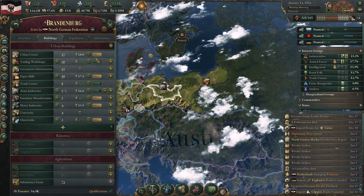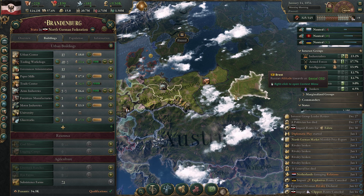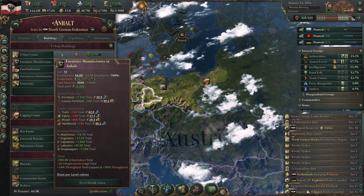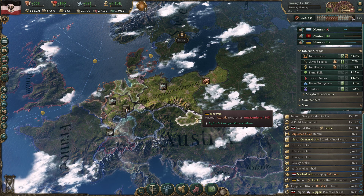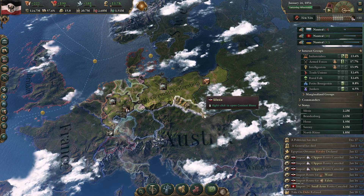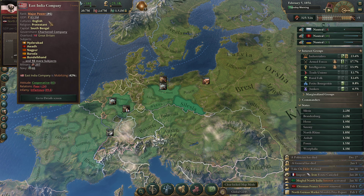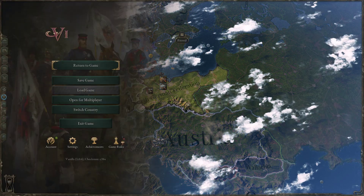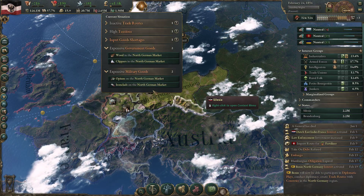Some other stuff we should be building up is more tooling workshops - you can see they are pretty productive. Furniture manufactories too, since we are producing more of that. Let's simply, all across the board, build up more industry, build more resources, and get our economy going. We are around 11 million short versus France, so let's see whether we can catch up there.